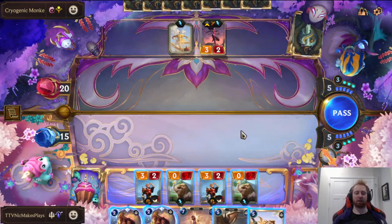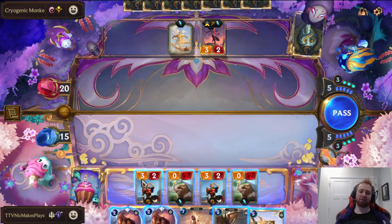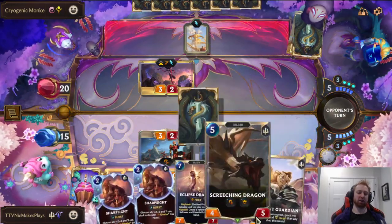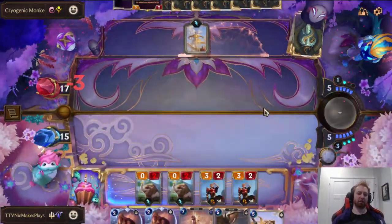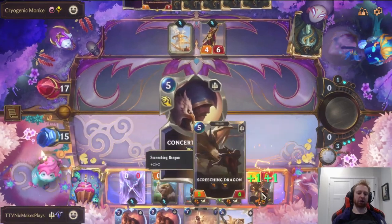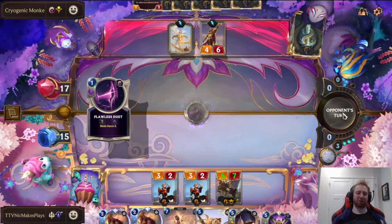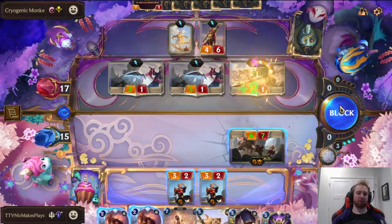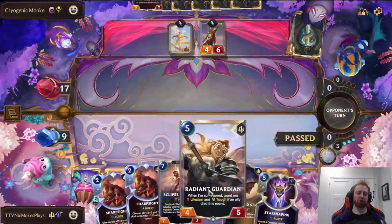Now we talk about Radiant Guardian. A cool play is to play Radiant Guardian with Chow on the field — it'll kill Chow and activate the allied dying condition. We play both attackers and then play Radiant Guardian next turn with Screeching Dragon to follow. We get Screeching Dragon — it'll get Fury, get stronger, we draw two off it, already a 6/7. We should be good to block a good amount of units. We're taking some damage but want to save units to die next turn for Radiant Guardian. We also have Concerted Strike so we can make Radiant Guardian strike and heal back health.